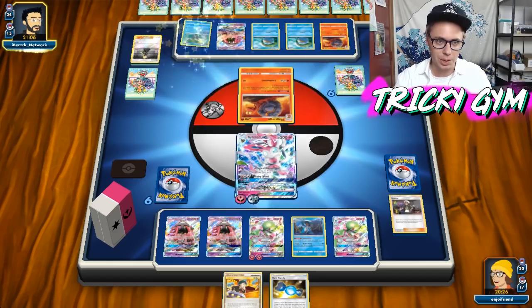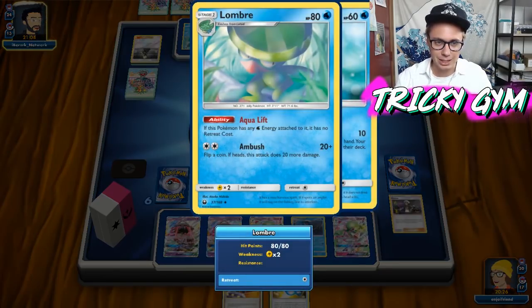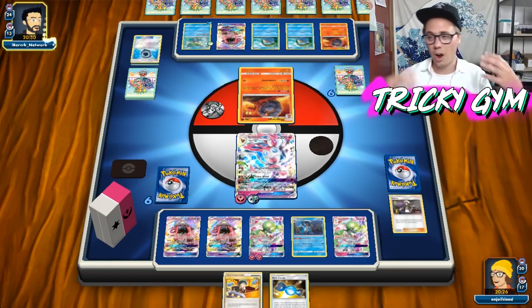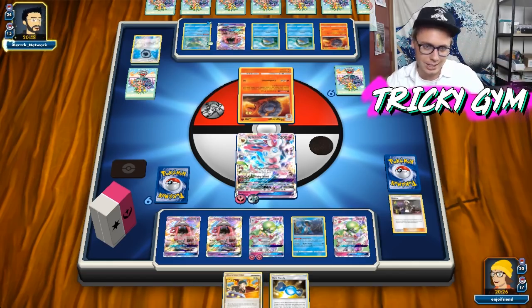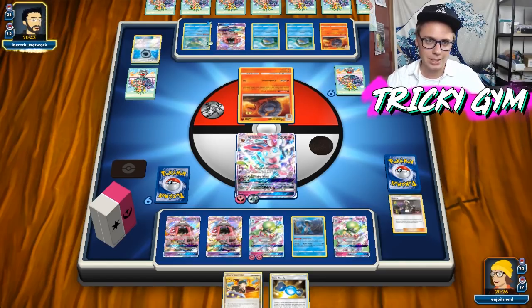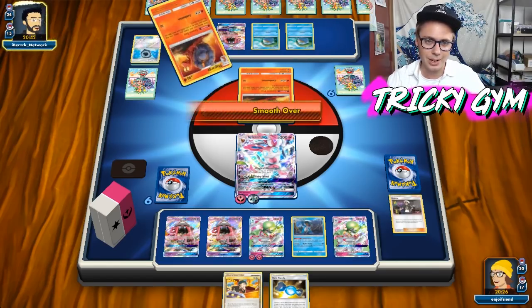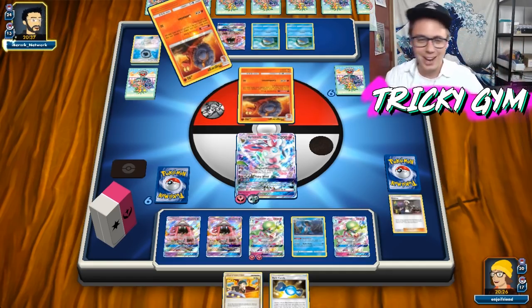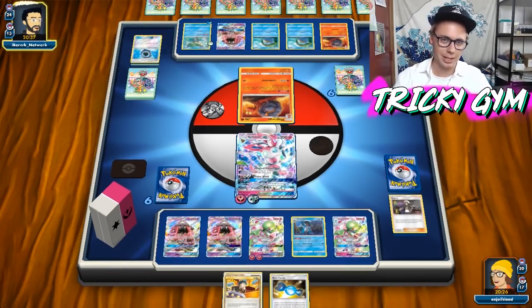At most my opponent can get like one Ludicolo into play, and they didn't — they just have this Lombre. It's got an ability: if this Pokemon has a Water Energy attached to it, it has no retreat cost. They do have Aqua Patch in their hand. Of the non-EX, non-GX decks in format, I don't think that this is necessarily going to end up being the most consistent one, which is funny because obviously the engine is beautiful — Smooth Over and Swing Dance together are just absolutely perfect. But the power level of the deck, unfortunately, is just a little bit low.